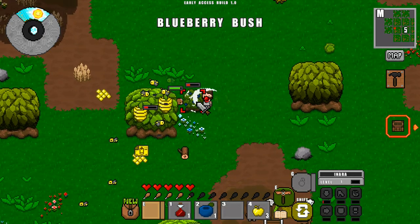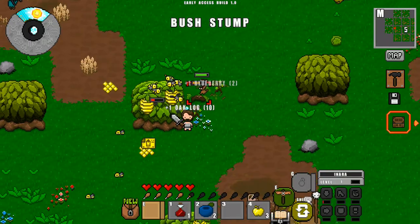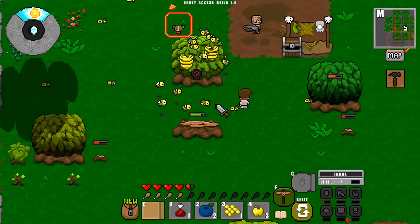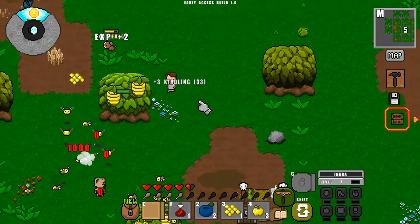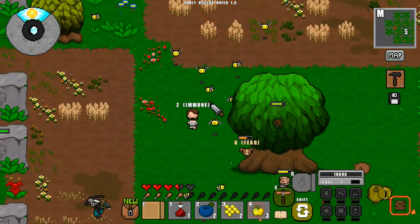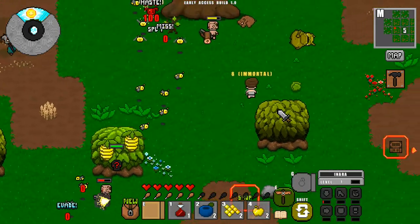He doesn't seem to be getting attacked by the bees as much as I figured he would be. Maybe they don't attack anymore — yep, they do. Well if we go around this guy he'll deal with them generally. Maybe we can run up real quick and grab some of the honeycomb, which is always useful. We'll eat one of these apples, that'll help a lot.